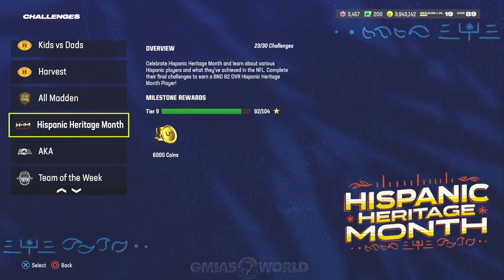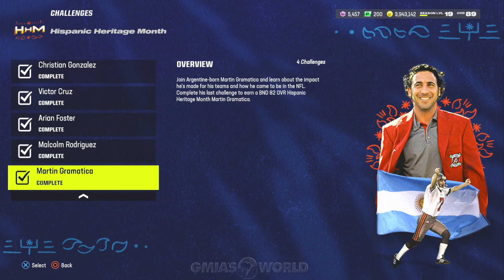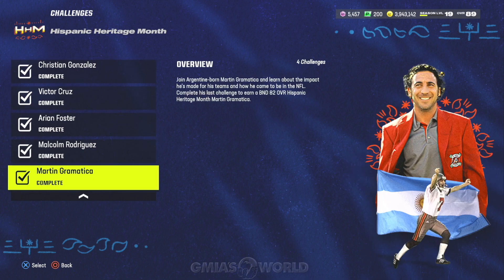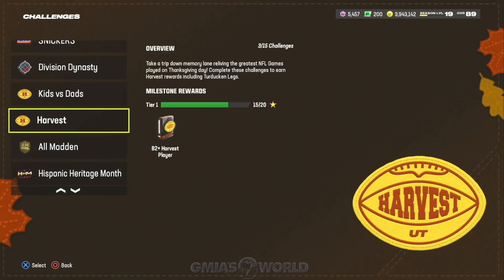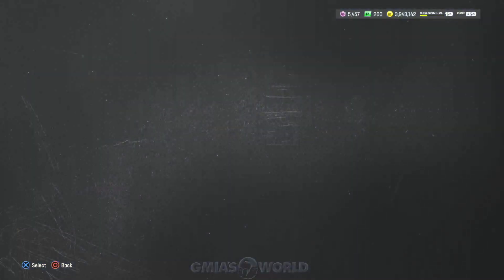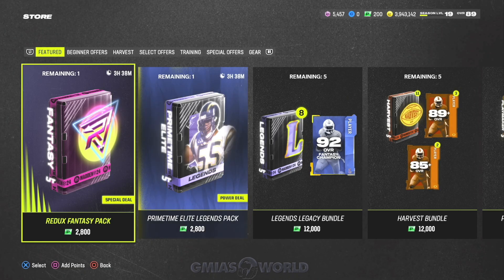The Hispanic Heritage Month cards are also garbage, but they were worth doing at the time. At this point, you'd probably want to avoid those. Your primary focus right now should be: Harvest, All Madden, Division Dynasty, AKA, Team of the Week, and Legends. Everything else going on is inside the store, which we'll go over next.